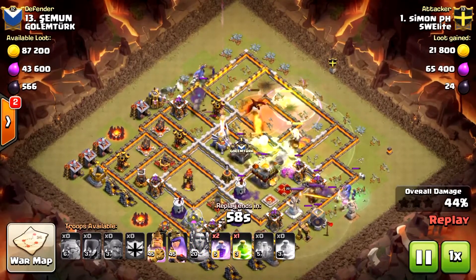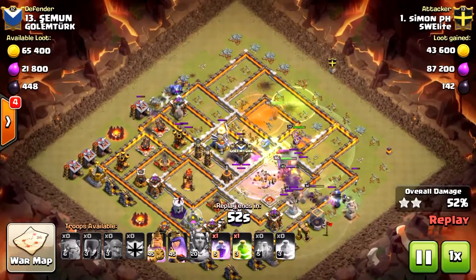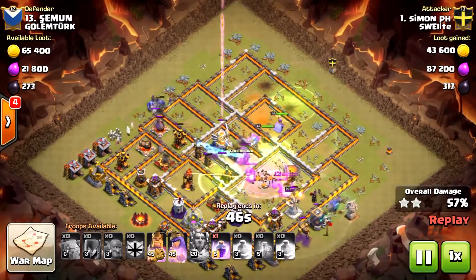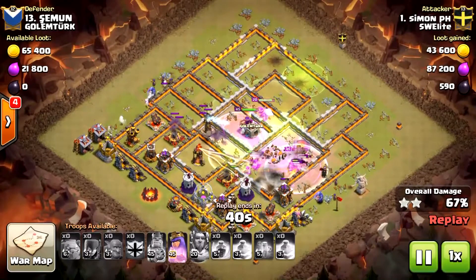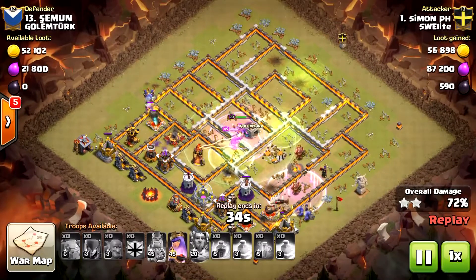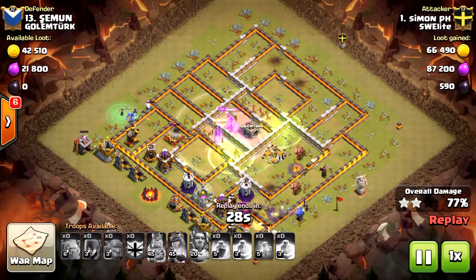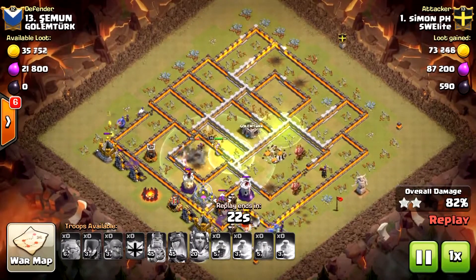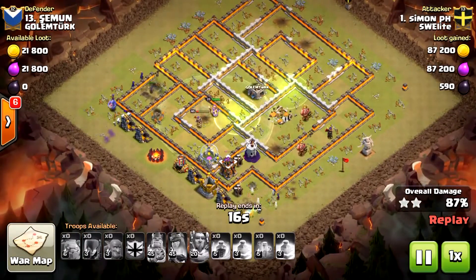The ground warden ability was used quite late, but there were no giant bombs around there except in the beginning. He uses two golems to tank. When you plan these attacks you want to figure out a way to lead your main army through both the inferno towers and the eagle artillery using your jump and earthquake spells. You can see he placed his jumps perfectly to create such a path, even including the town hall, to make sure the second star is secured in case the army runs out of gas.